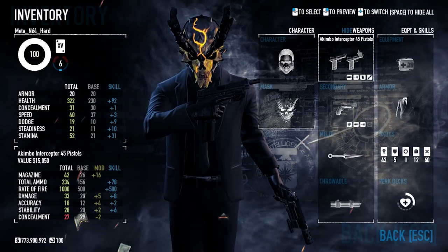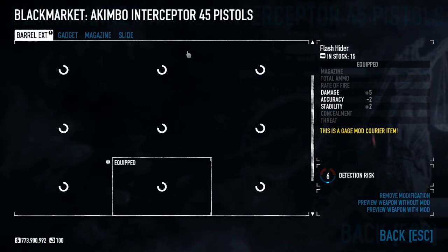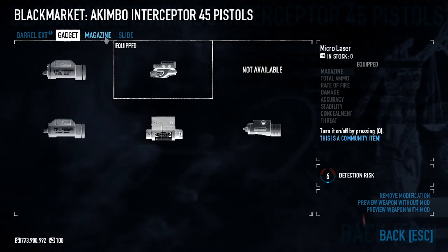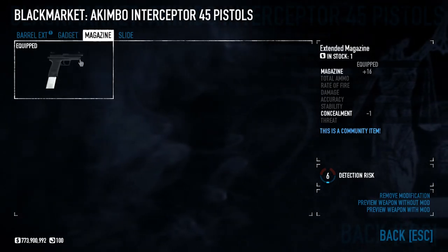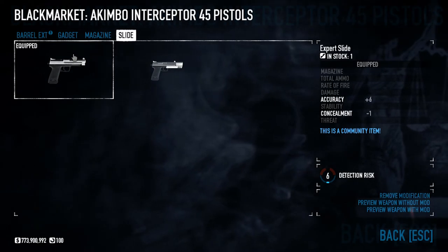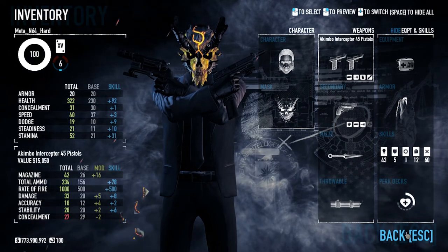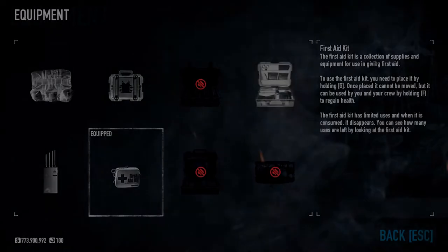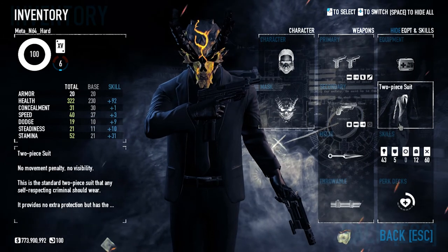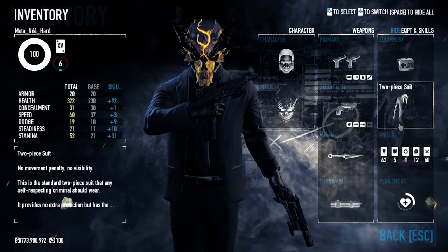The combo Interceptor 45 pistols have great stability, accuracy, and ammo clip size, and they sound beautiful when shooting them in game. I have the Flash Hider — no consumer debuffs based on crits — Micro Lesser with no consumer debuffs, and a magazine for extra ammo to make things easier if you miss. Expert Slide to bring up accuracy. For character setup: First Aid mask because it's the best, and a two-piece suit because you want that dodge.